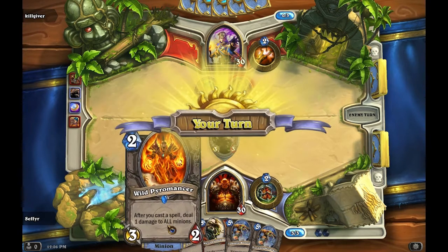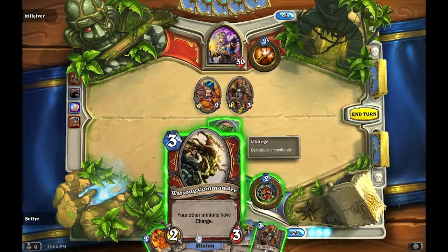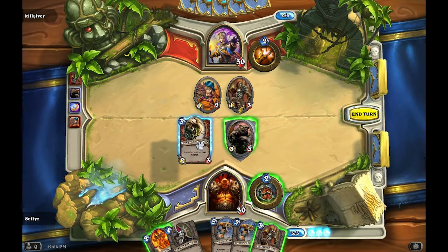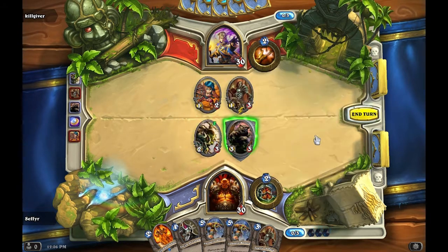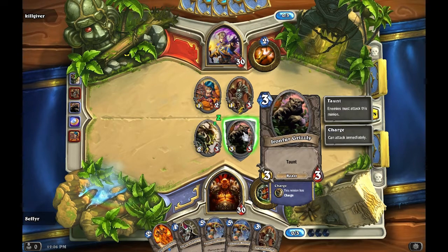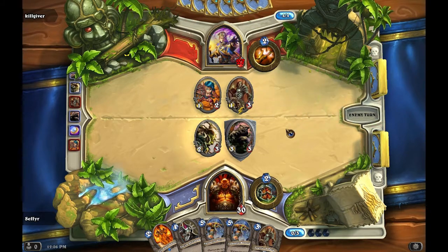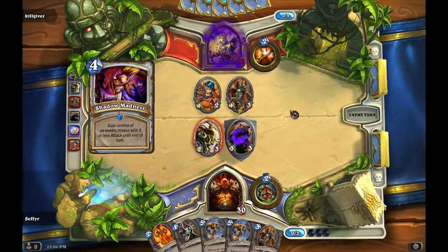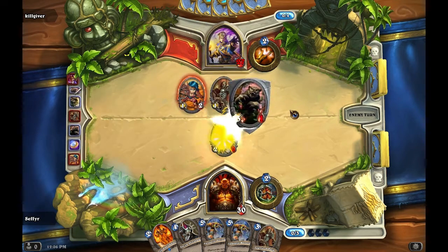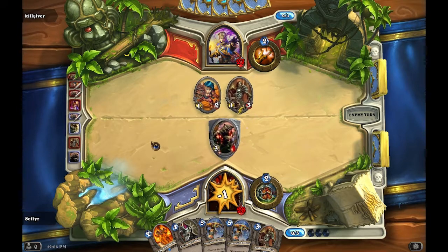If I drop Wild Pyromancer he'll probably get killed straight away. Acolyte of Pain — that means when I play my Wild Pyromancer he'll be able to draw some cards off it. I'll throw out my Warsong Commander for the moment. I could make him draw one card by dealing one damage, but I could also just attack directly — I'll go for a direct attack. He can heal through most of that but it forces him to use mana. He's going for Mindgames — gain control of an enemy minion with three or less attack until end of turn. I hate that card.